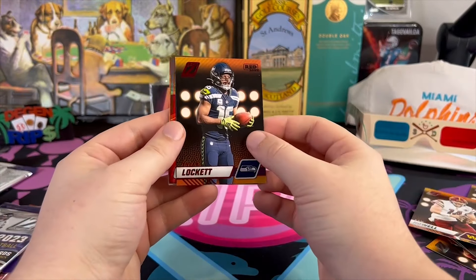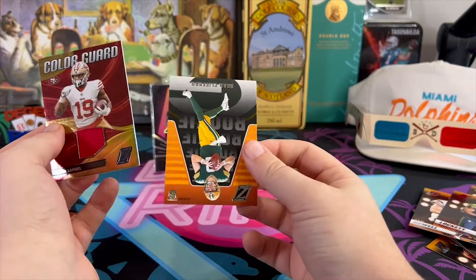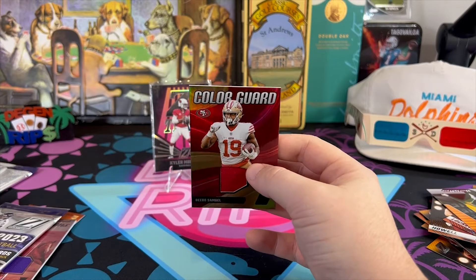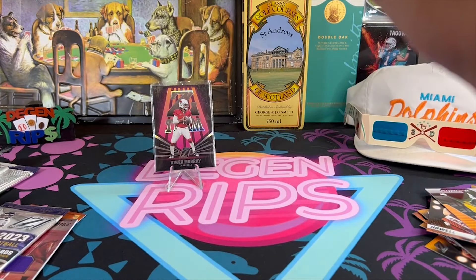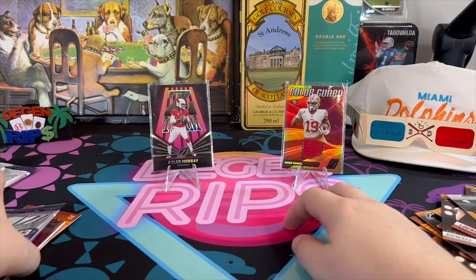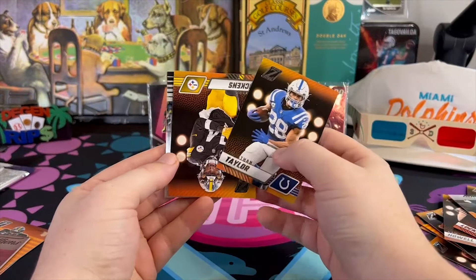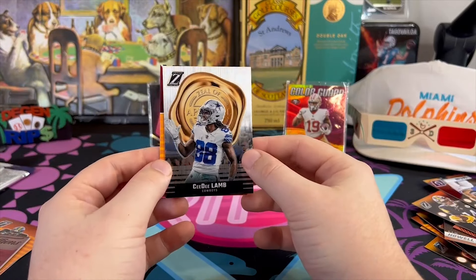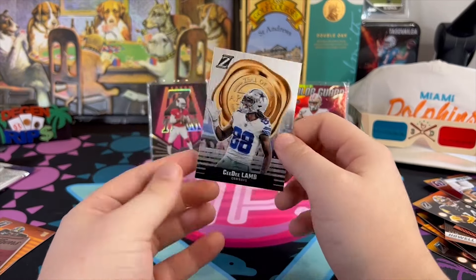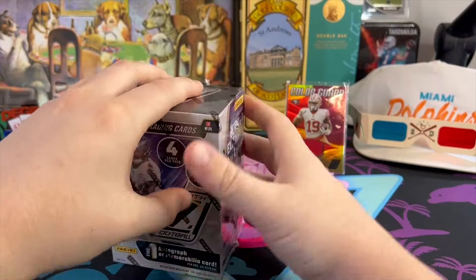Sam Howell, and we got another shiny card coming up — a second mem card, wow. Color Guard: Debo Samuel and Sean Clifford. Debo just totally disappeared in the Super Bowl and most of the playoffs — it appears like he's on the way down. So that's two napkins in one box. JT Pickens, a Zeal of Approval — CD Lamb and Clayton Tune. Zeal of Approval, that is new I think. One box in the books, about as bad as I expected.